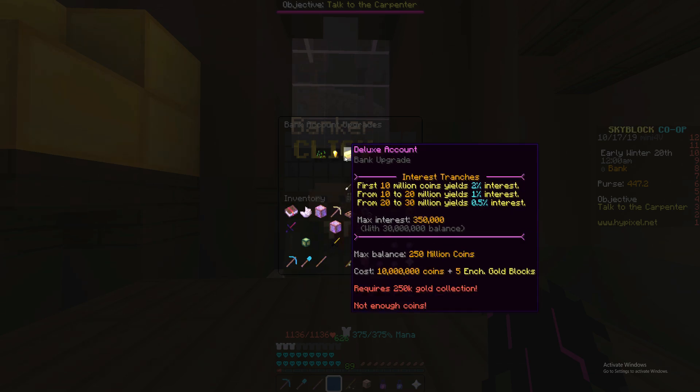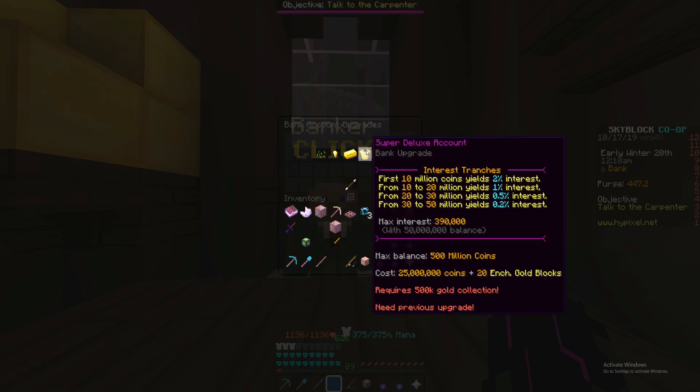The next one is the deluxe account. You will have a max interest of 350,000 and your max balance will be 250 million coins, but it will cost 10 million coins plus 5 enchanted gold blocks. The next one is the super deluxe account. It will have a max interest of 390,000, a max balance of 500 million, and it will cost 250 million plus 20 enchanted gold blocks.